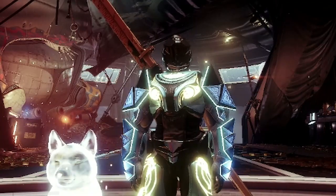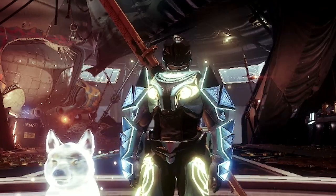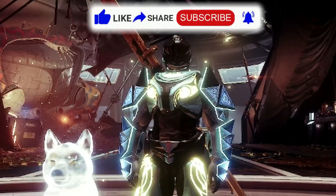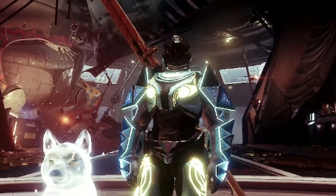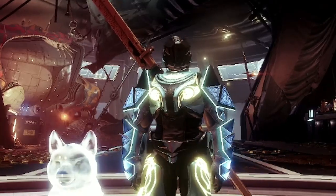Yo, what is going on, welcome back to the channel. As you probably know, sidearms are really effective in the meta right now, so I would like to recommend two sidearms: Empirical Evidence and Briggans Law, because they are craftable, they're pretty easy to obtain, and they kind of have some good rolls.